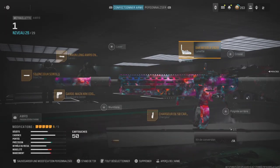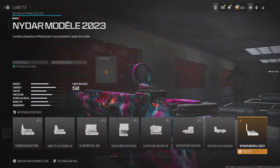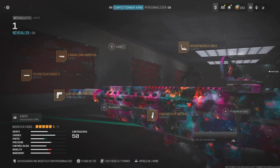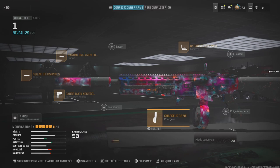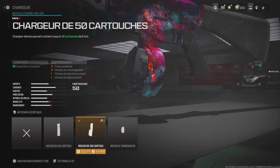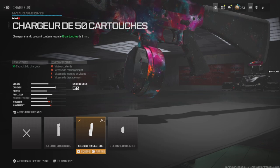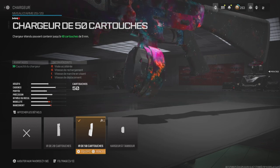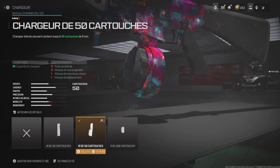À côté de ça, un viseur pour tout ce qui est courte, moyenne portée — vous prenez celui que vous voulez. Moi, en ce moment, mon kiff c'est le Nidar modèle 2023. On est en soutien sniper, on va jouer du moyen de portée. Donc il faut être à l'aise avec ses munitions. Peu importe qu'on soit en solo, je mets du 50 cartouche.